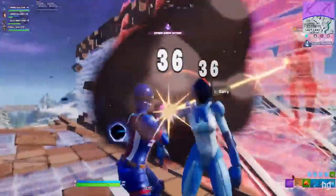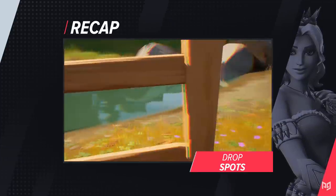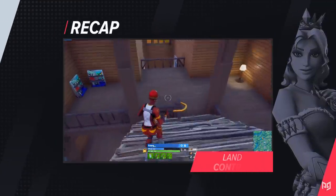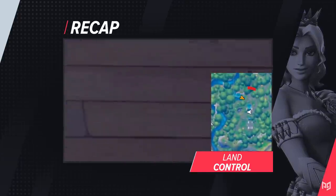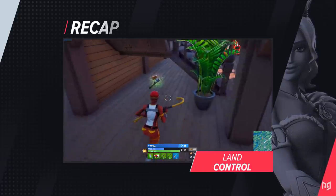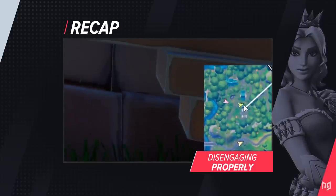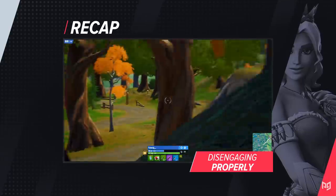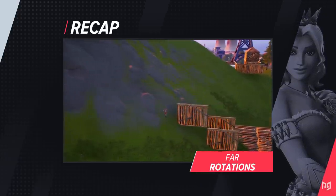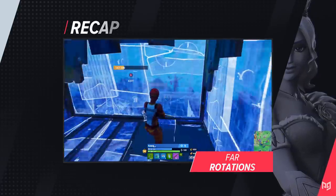Let's do a quick recap. Teak's landing spot, Weeping Woods, is a great example of a well-rounded spot with good materials, loot, and rotation, making his early games much more consistent. Another huge concept Teak plays very well is land control — controlling a large area of your drop spot off spawn not only helps you in fights but also gets you better loot and first calls on upgrade benches, slurp barrels, and things of that nature. When disengaging, always make sure to disengage when there's no real benefit fighting, build where players are, and don't be afraid to use hard materials. On a rotation, always get out of your early base early and hug terrain or the dead side to get into zone safely.